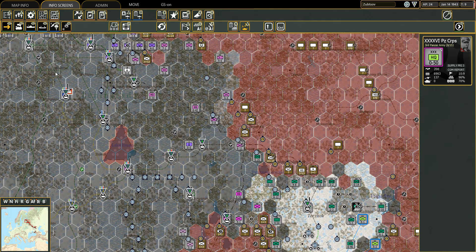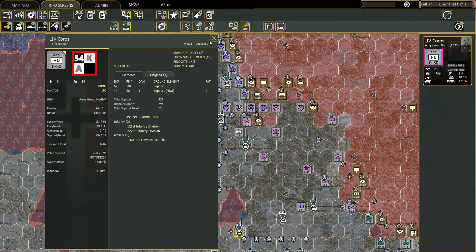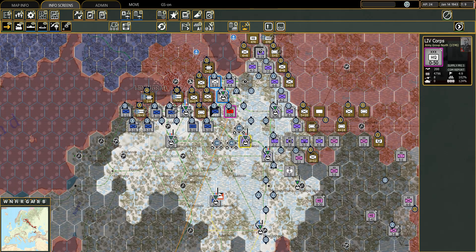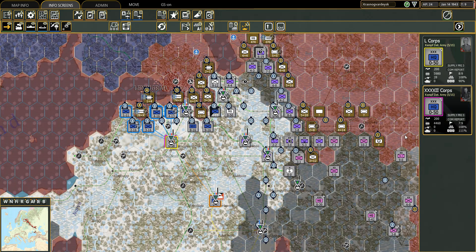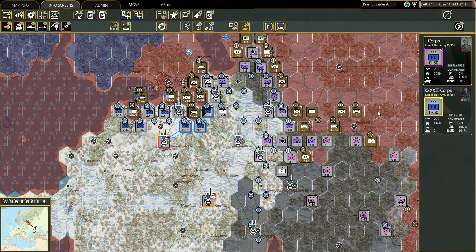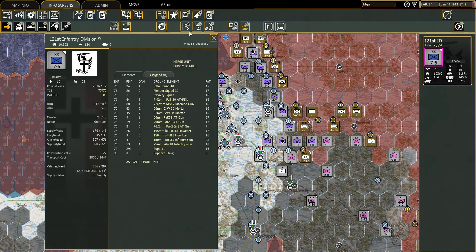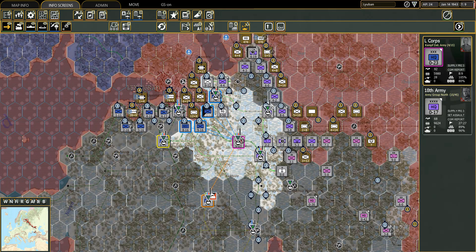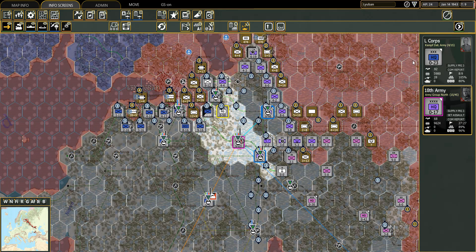The Kempf Detachment Army — is it? The 42nd — let's put you under the 42nd and clean house a little bit, as I like to do in this campaign. The 50th. I need to at least try to be marginally efficient here instead of not being very efficient at all. The 50th Corps can now go up here.